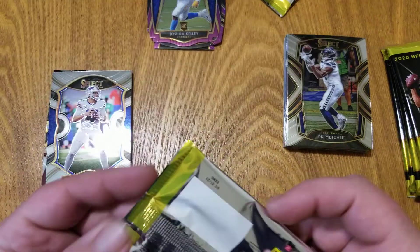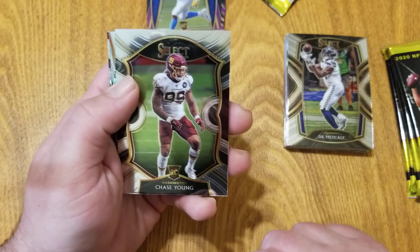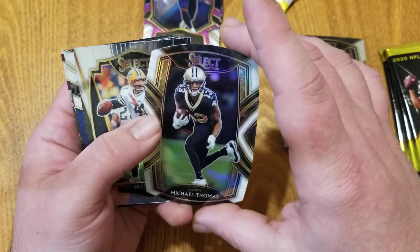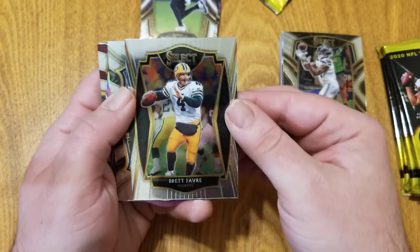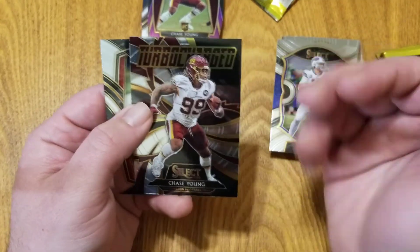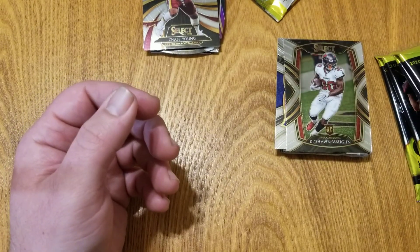Maybe we'll get lucky with an autograph or a zebra die cut. Chase Young — that's a nice one, setting it aside. AJ Brown. Michael Thomas — this is the first die cut without a purple border, interesting. Brett Favre. Josh Allen. Another Chase Young — back-to-back Chase Young cards, very cool. This one is 'Turbocharged.' And a Kishon Vaughn rookie card. Four packs left.